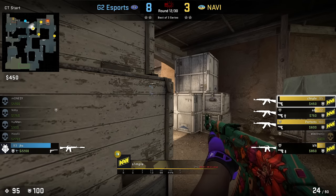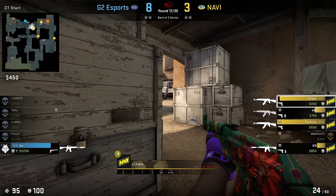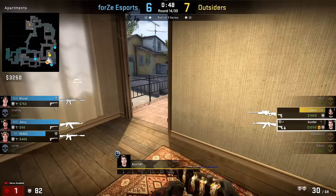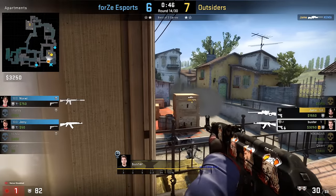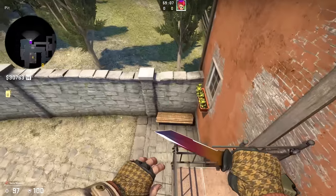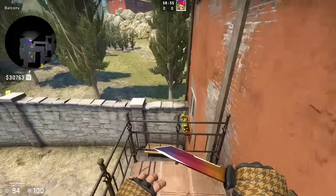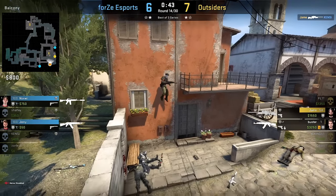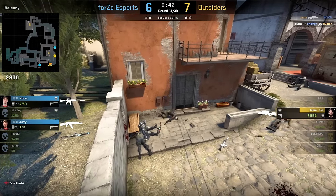Dust2's CT mid truck is not the best hiding spot, confirmed. Luckily, Inferno Pit is a safe and happy place, so there's no way to lose HP when falling into it. To jump over the fence without touching it, land on the bench, and to always have good control over the situation, be ready to look behind you every now and then.